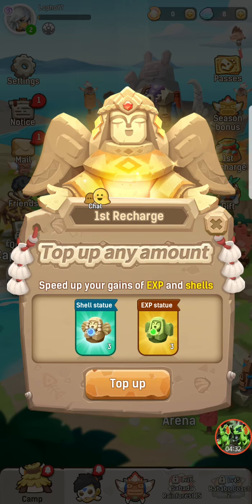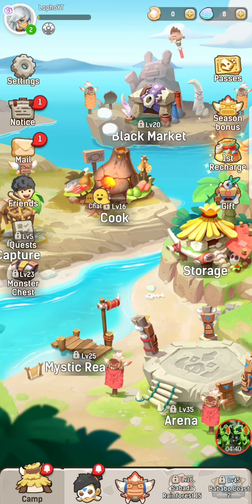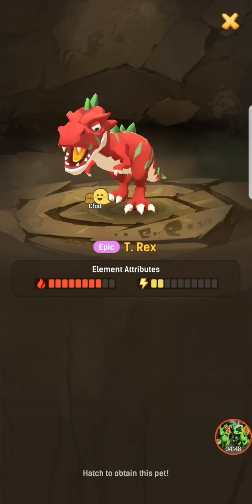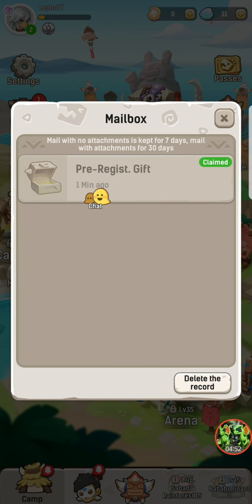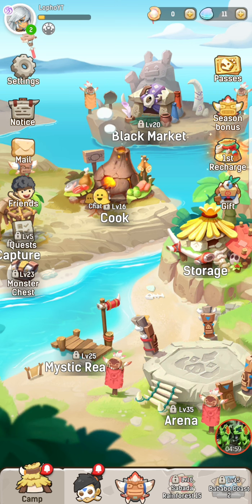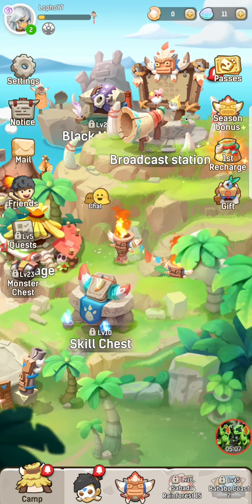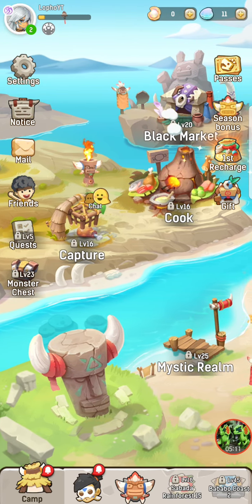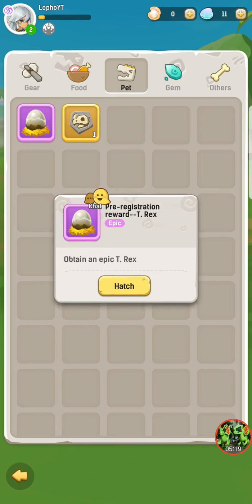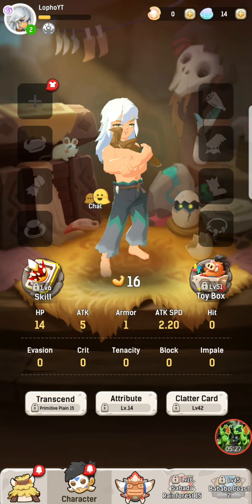Let's check the menu. First recharge, top of any remount — I don't know what this means. Mail — pre-registration gift, yay, and I got a T-Rex egg! One million reservations achievement. Welcome to the world of Ulala — you'll transform a primitive man with a stone spear, and your friends will join you in this dangerous world. Monster chest, arena, broadcast station, black market, cook, capture. Food, pet — oh rare fossil, hatch. I can't hatch it?